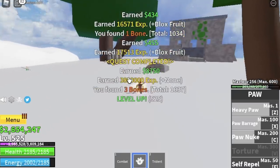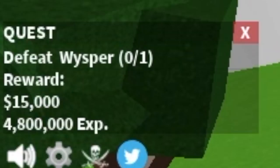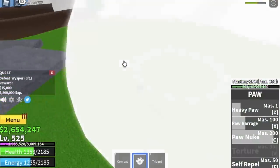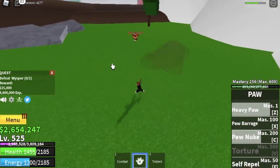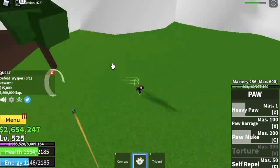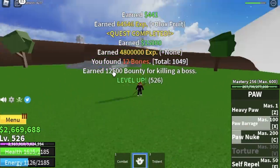When you reach level 500 you can start defeating Whisper. Even if you don't defeat him, it's fine — just focus on leveling up. Tip: when fighting Whisper, dodge his cannon after every skill use and everything will be fine.